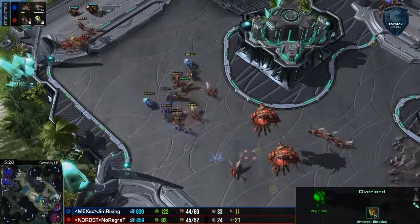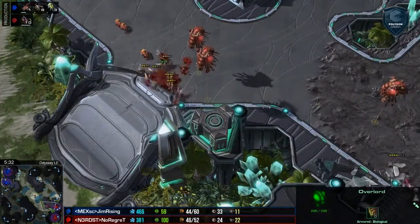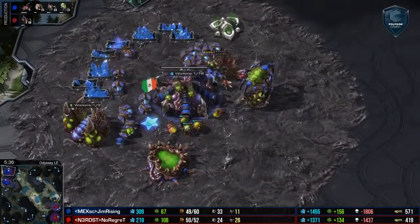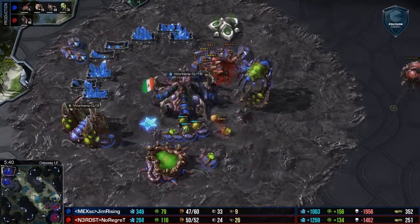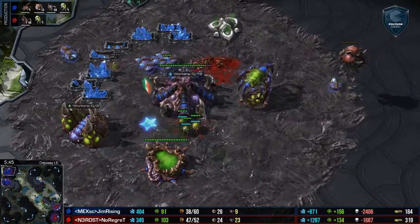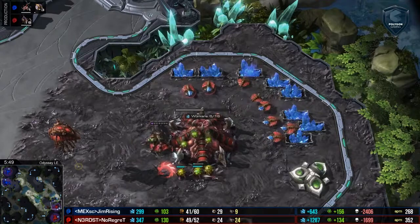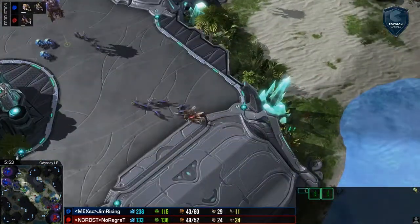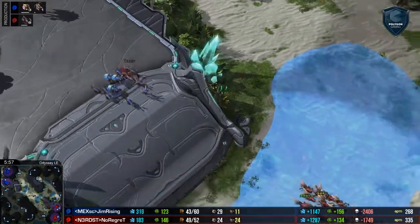He's got to be careful not to lose any huge clumps of lings — and that was a great split there. Still a few more lings than he might have wanted to lose, but he did successfully deal with that attack. Looks like he's gonna get a good Queen kill. As the Queen is getting killed off, the drones come in to try to do a little damage, and the baneling makes quick work of that. No Regret doing an amazing amount of damage on multiple fronts while Jim Rising is just trying to stay alive with a little bit of ling micro on the center of the field.